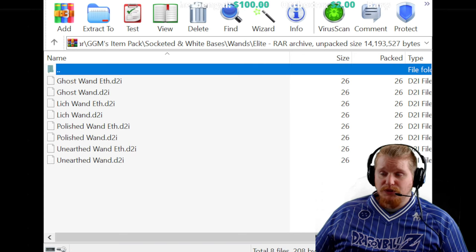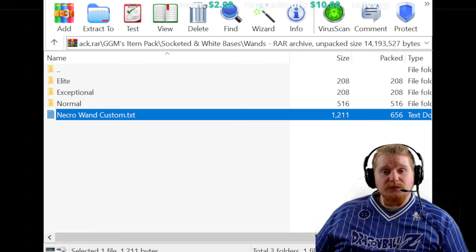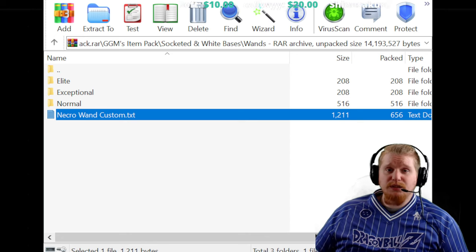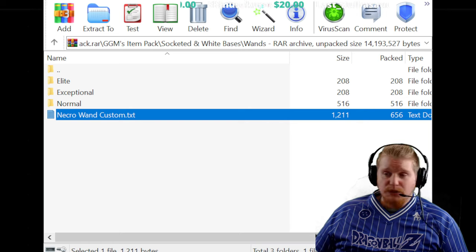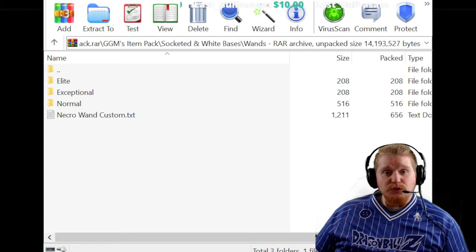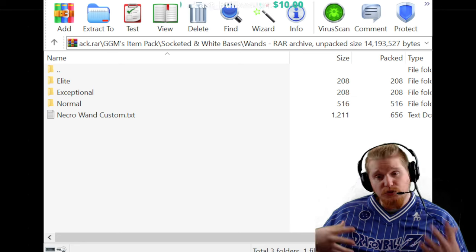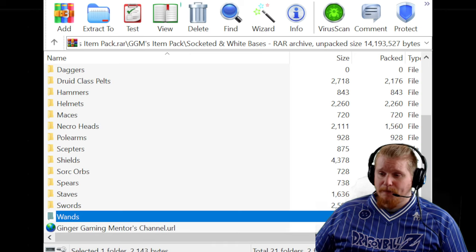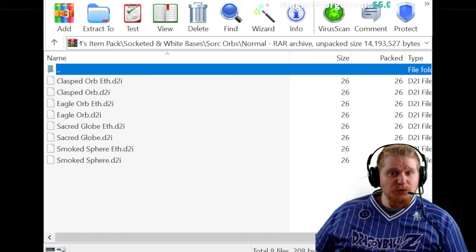For class items with a near-infinite amount of customization possibilities, I've included a text file with instructions on how to customize wands specifically. For instance, if you load in an elite unearthed wand and follow the necro wand custom file instructions, I've shown you exactly how to make the wand exactly what you want — adding plus-three skeleton, plus-three bone spirit, plus-three poison nova, or whatever skills you want. This also allows you to replicate a wand from your online character to an offline testing character, so you can tweak things and see how they go before making permanent changes.